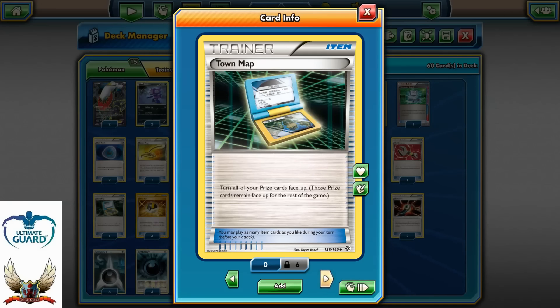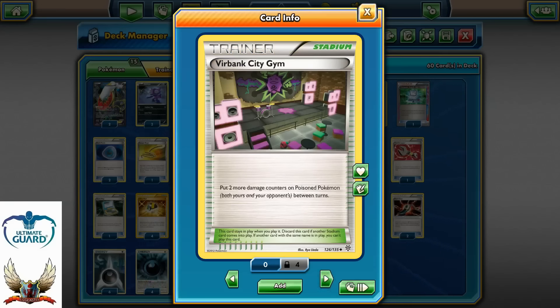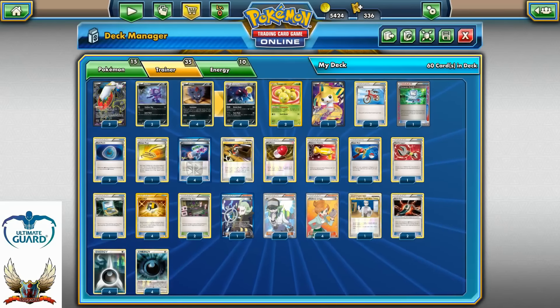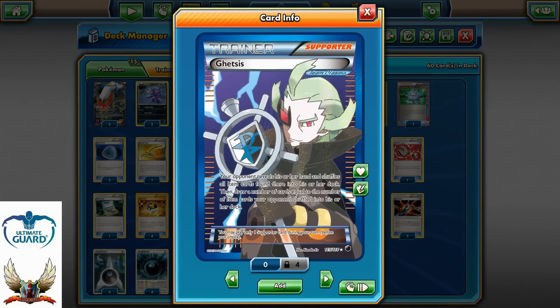One Town Map — I really like it because it can show me the prize cards. 99% of the time I know what I have in my prizes, but I don't know the exact location, so Town Map can help a lot. Four copies of Ultra Ball of course. Two copies of Virbank City Gym for that Stadium war and of course the extra 30 damage. I'm running eight Supporter cards.